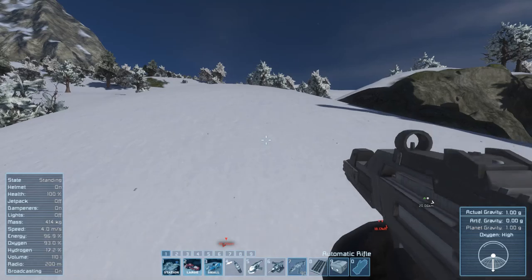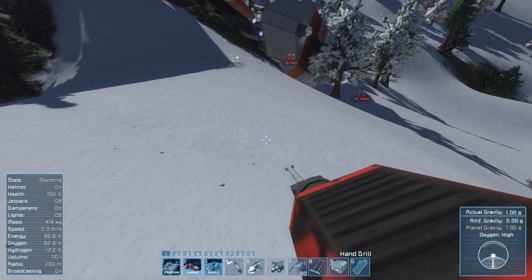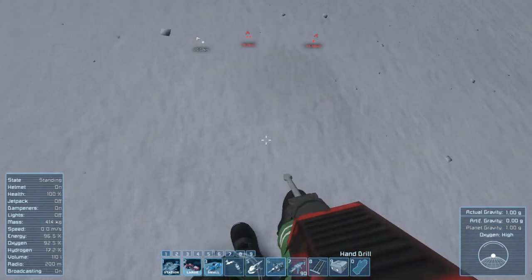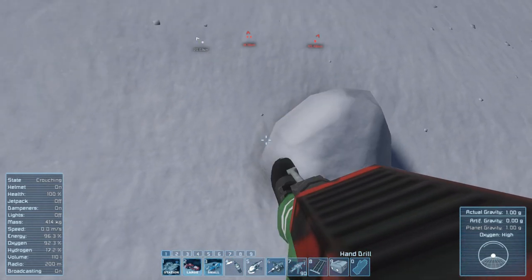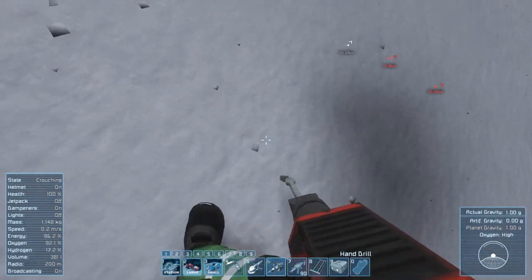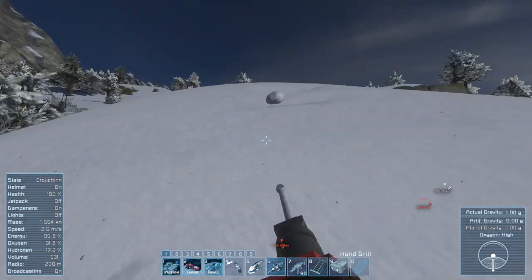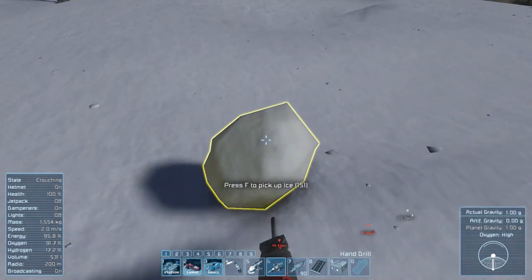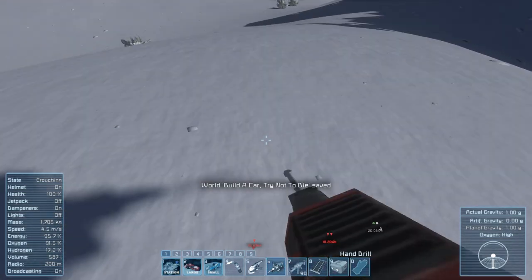There are random animals around the place that could come and ruin my day. We can get some ice — this is really basic but important. Chase the ice! Always the fun and games of mining in Space Engineers is chasing the resources that you've just mined, at least here on a planet with gravity.